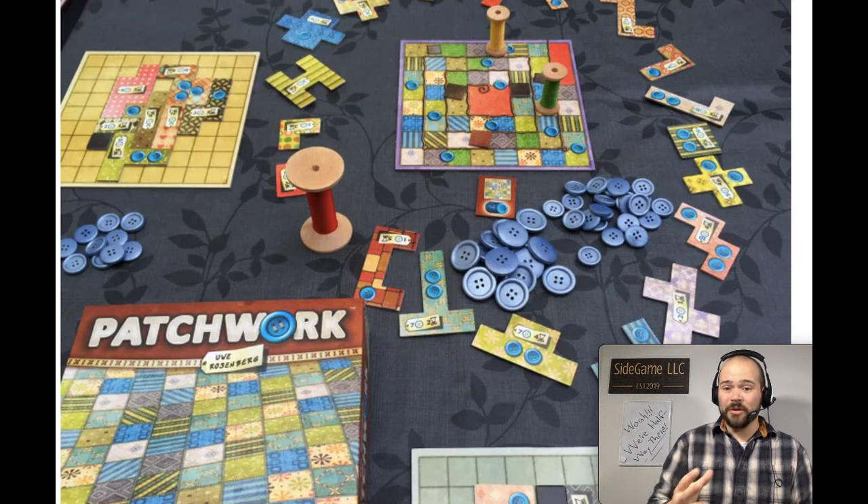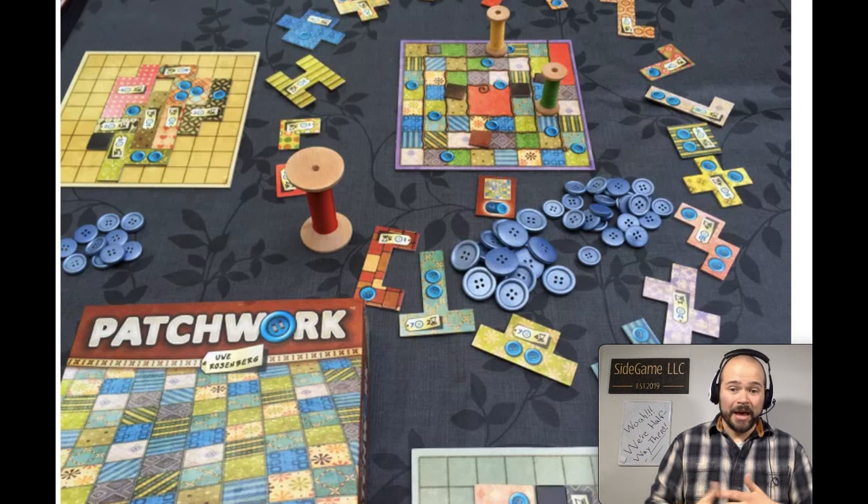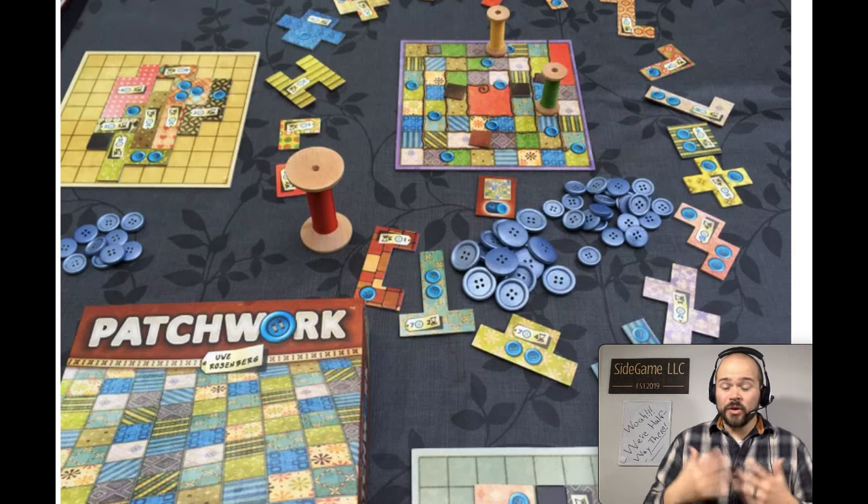The number of turns is very important as to which tiles you're taking. Do you spend a lot of buttons — the form of victory points — in order to take less time? There's a great decision there. But there's also a third type of currency that ties into scoring: at the end of the game you lose two points for each empty space on your board, so the biggest commodity here is space.